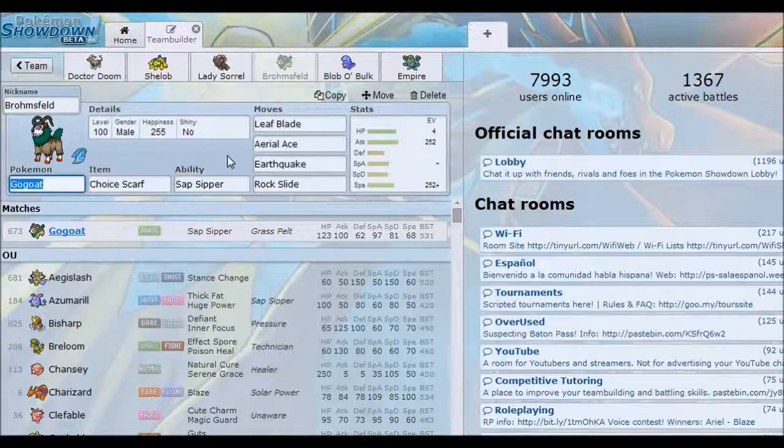It worked really well against Fighting Azelf's — it could outspeed and get some good damage, if not kill it. The EV set is quite standard: 4 HP, 252 Attack, 252 Speed, and Jolly. Though we all realize I've never seen another Go-Goat built like this.